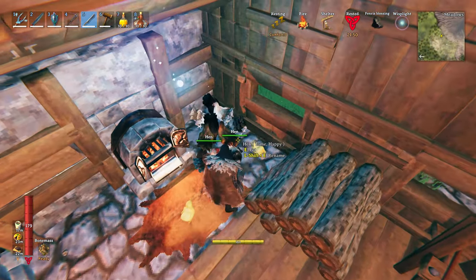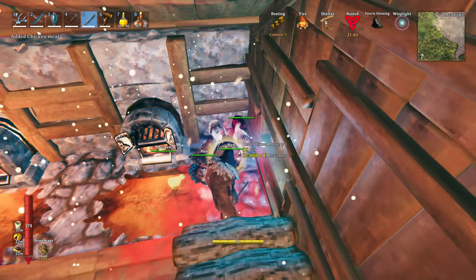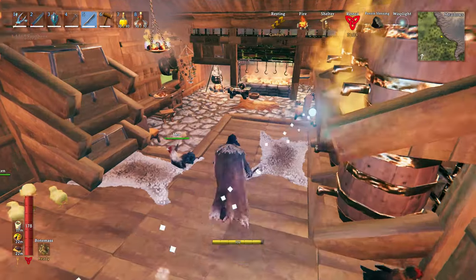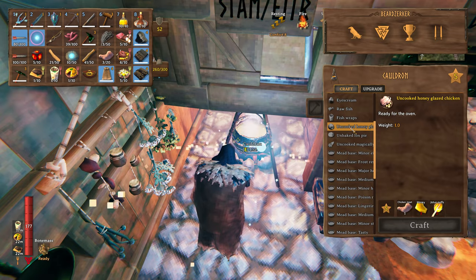Hopefully I don't kill the chicks - oh, I killed the chick. I forgot to even see what we unlocked. Let's go check this out quick - oh, uncooked honey glazed chicken!